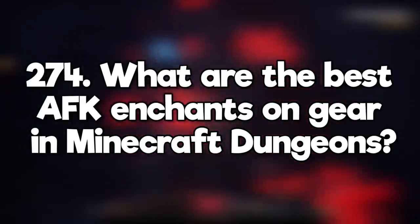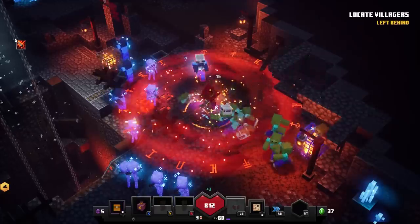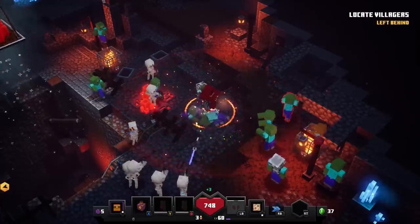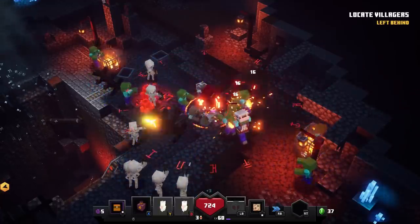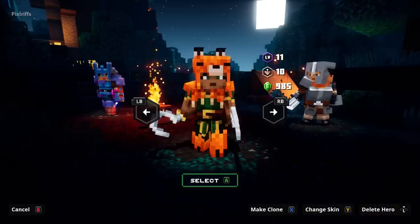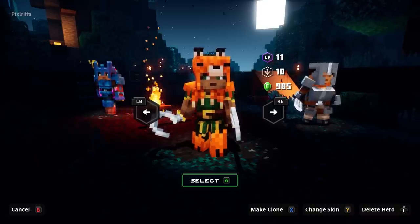What are the best AFK enchants on gear in Minecraft Dungeons? Get some armor with burning and final shout, maybe chilling too. Stand between the zombie spawners on redstone mines with three regen totems, and come back when you're level 150. What's the best armor in Minecraft Dungeons? I haven't found them all yet, but the fox armor is definitely my favorite.